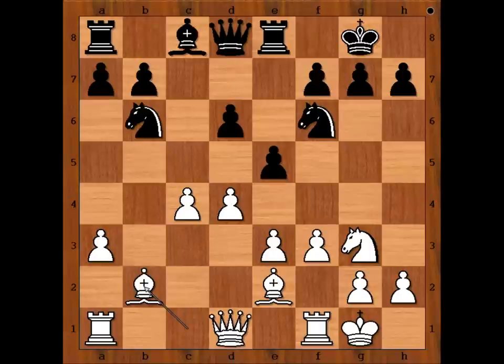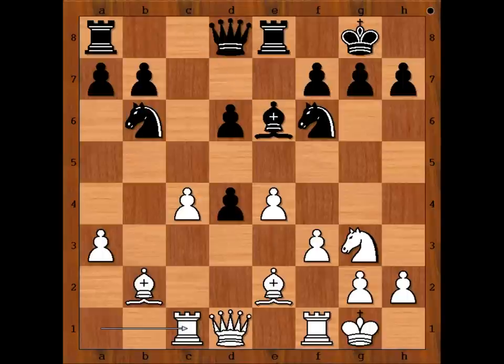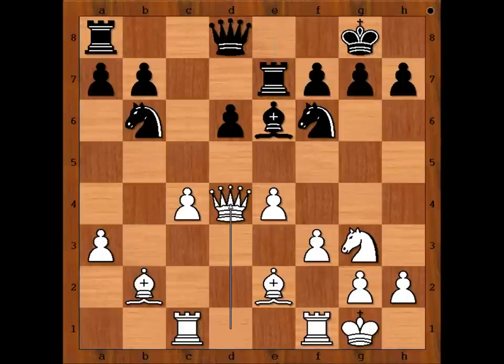Bishop to b2, e takes on d4 — an interesting moment. You would expect white to capture on d4 with either the queen or with the bishop. Botvinnik played e4, bishop to e6 — the bishop and knight are attacking the pawn on c4. f4 defending, rook to e7, and now queen takes on d4.